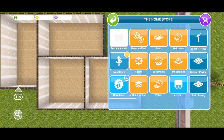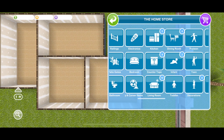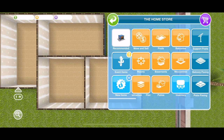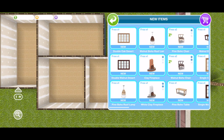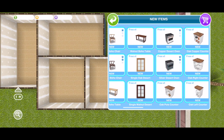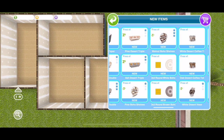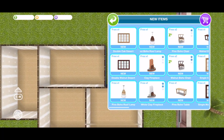We are over on an empty lot and we are just going to take a look at the items in the new items section of the home store. Obviously as you continue they will be in the various different sections of the home store, but we are just going to go straight into the new items section. The first one of every item is free, apart from things like chairs where you generally get two of them. You can see all of the one free items there — there are quite a lot of items, so let's go ahead and start placing them down.